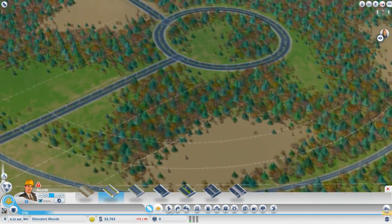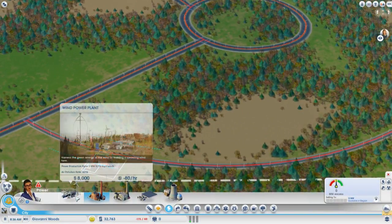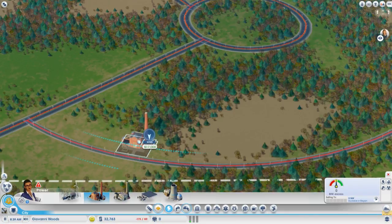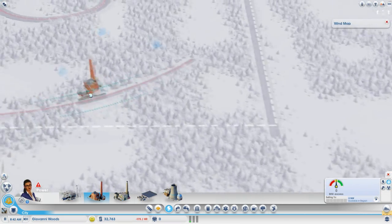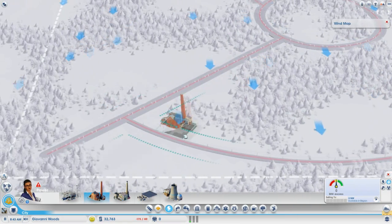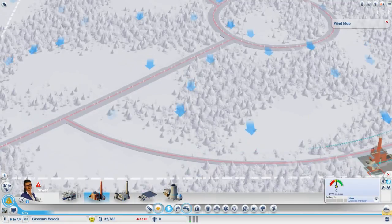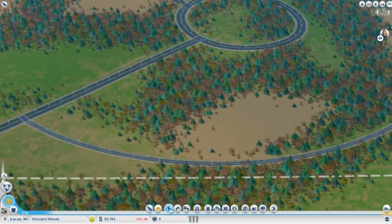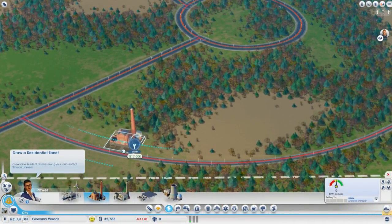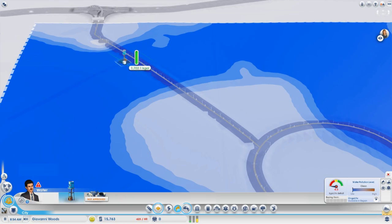We'll build up the power plants - a coal power plant is what we'll be going for. The wind power plant gives 3 megawatts at 10 miles per hour winds. Let's check the wind map - this way you can see which way the wind's blowing. The interfaces for all the different information panels are so good, so nice and clean - they definitely have got that done right. Let's go back to power and also lay down some water - both of our most important utilities.